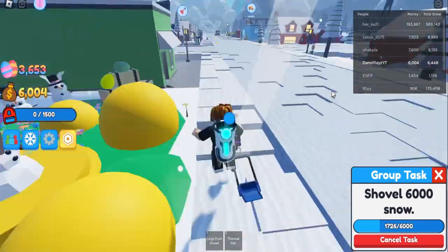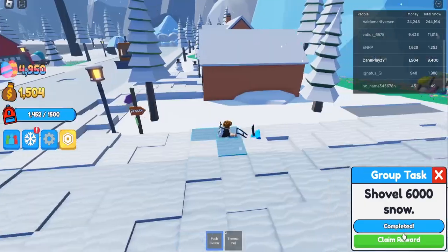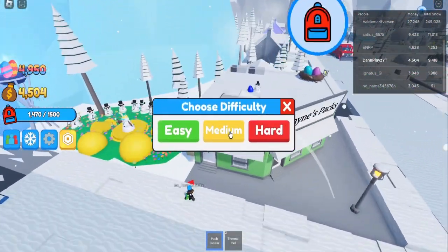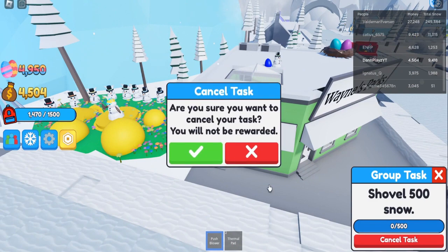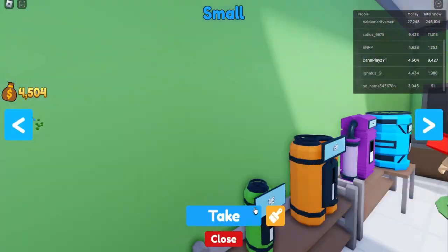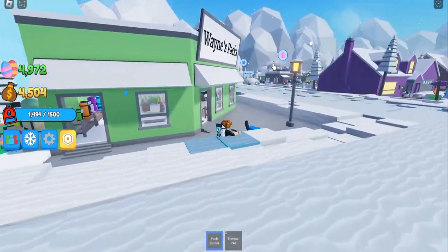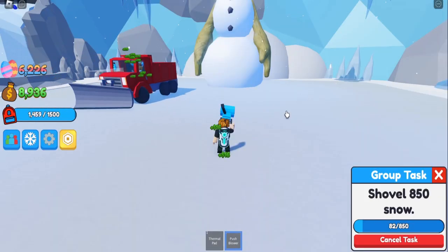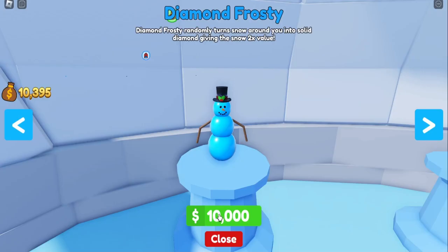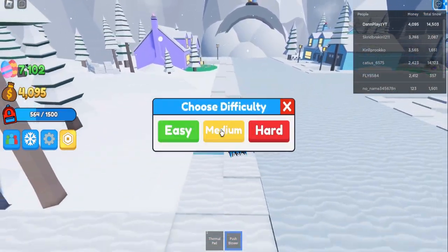A new backpack would be cheaper for 4,500, but since I have enough I'm gonna go get the new shovel since 1,500 capacity is big enough. I've completed my task and got 3,000 money. Hard, hard, hard - there we go. I have enough to buy this but I think I'm gonna save up 10,000 for the diamond frosty. Now I have enough snow - I'm gonna sell all of it and turn it into money, then buy diamond frosty.